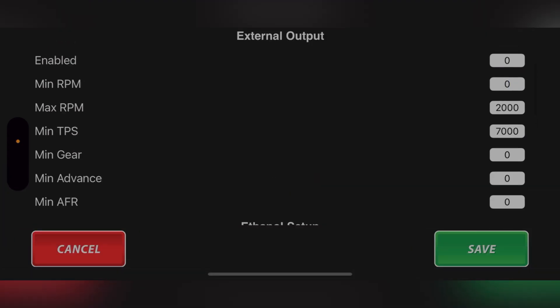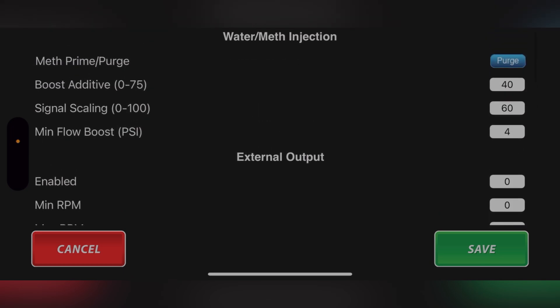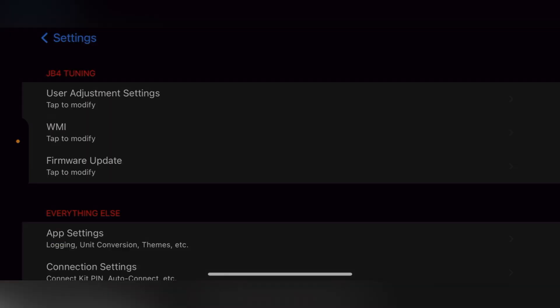Now you're gonna hit Save. Forget about everything else — I'm not connected to my JB4 so everything else is gonna read differently, so just ignore all that. Hit Save and that should fix that.